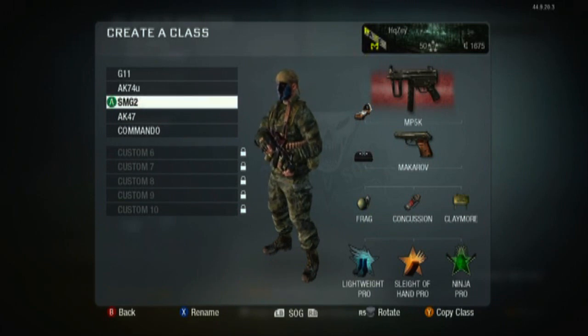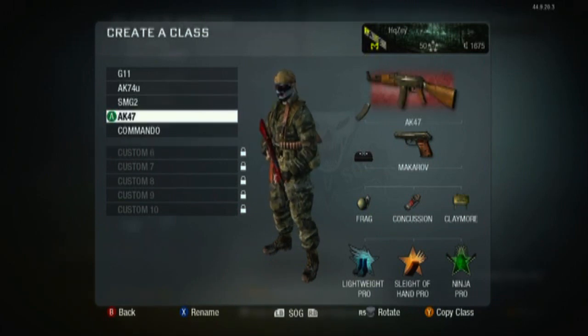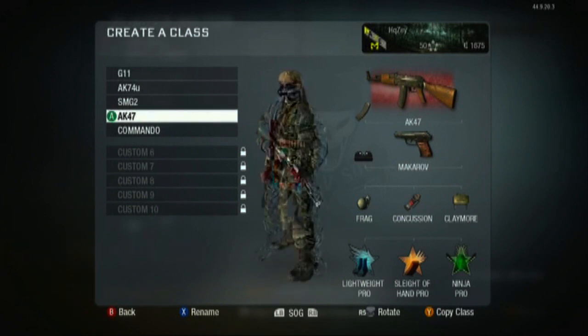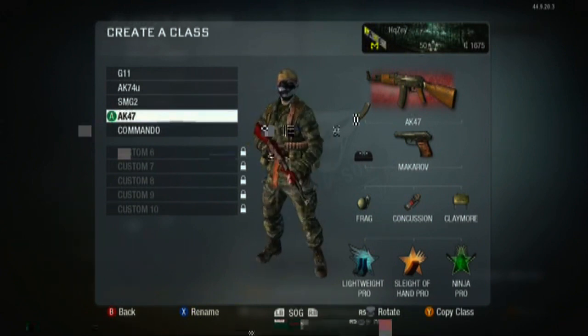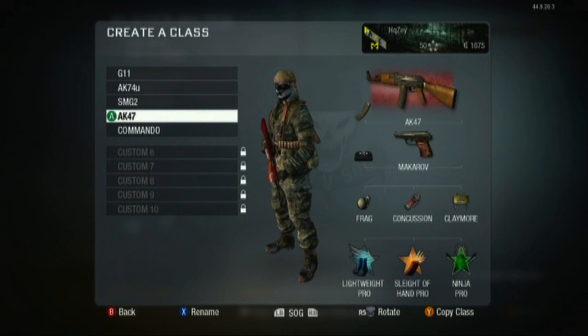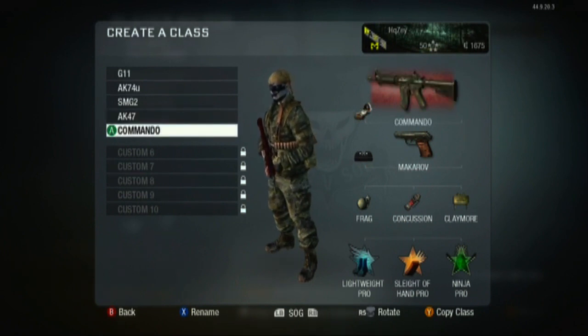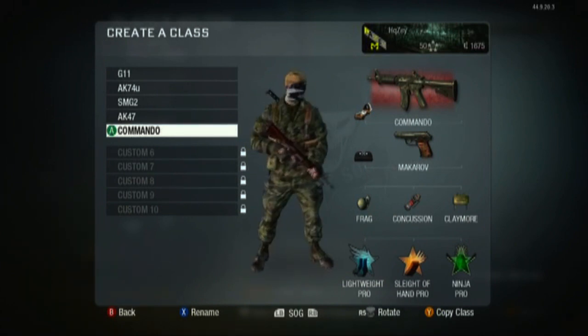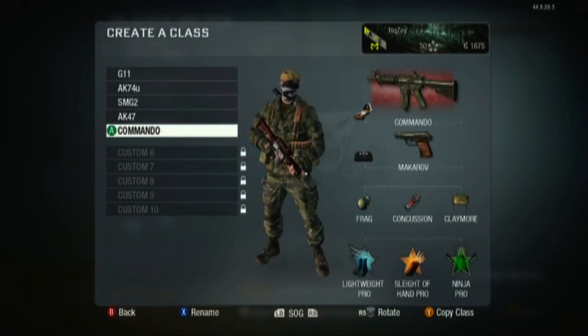Same thing with the MP5K, except sometimes I'll use extended mags on this — it just depends. Same loadout. AK-47 is probably my favorite assault rifle. Yeah, this is probably my favorite, just the way it looks and it's amazing. I'll use this and the G11 most of the time if I'm using an assault rifle.